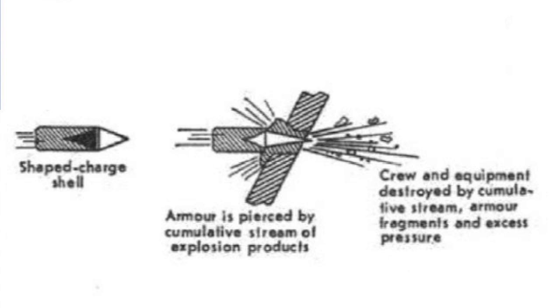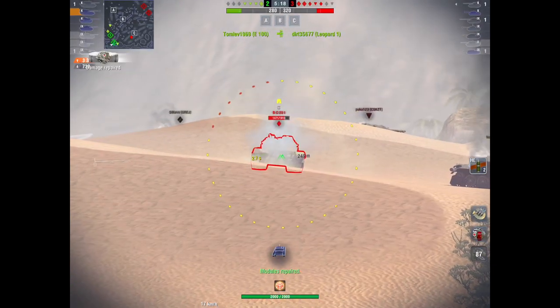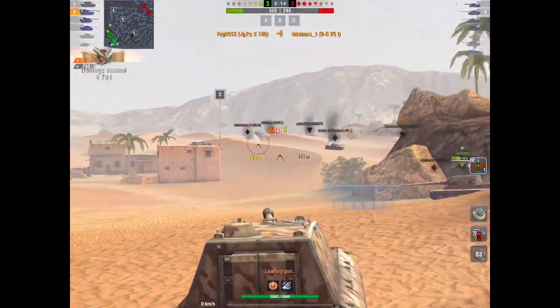What happens is the shell, which is a shaped charge, heads towards the target, hits the armor, heats the armor around it and fragments inside - similar to a squash head but not quite. A squash head squishes against the armor, whereas HE explodes. HE is best against very thin armored vehicles.